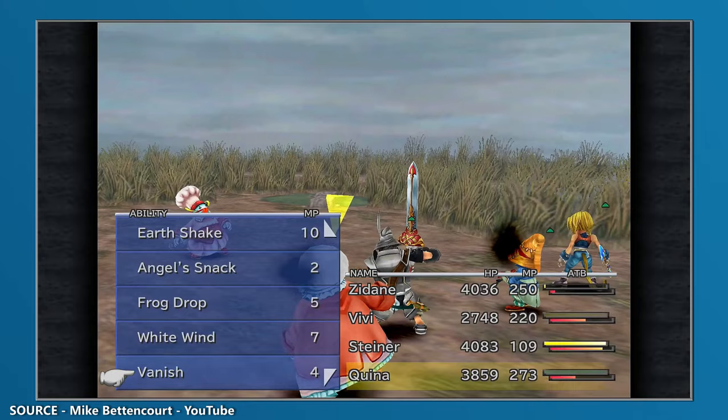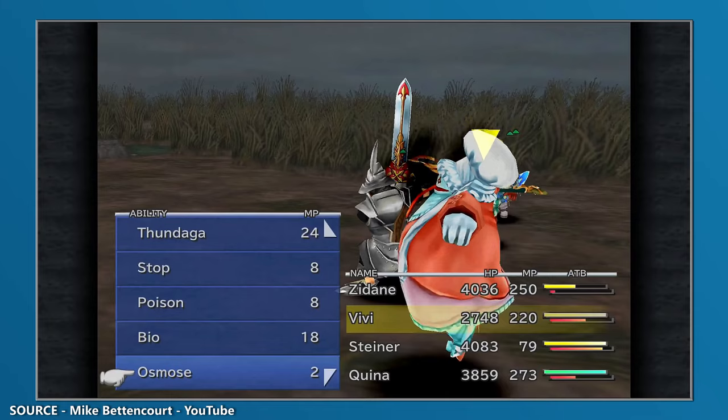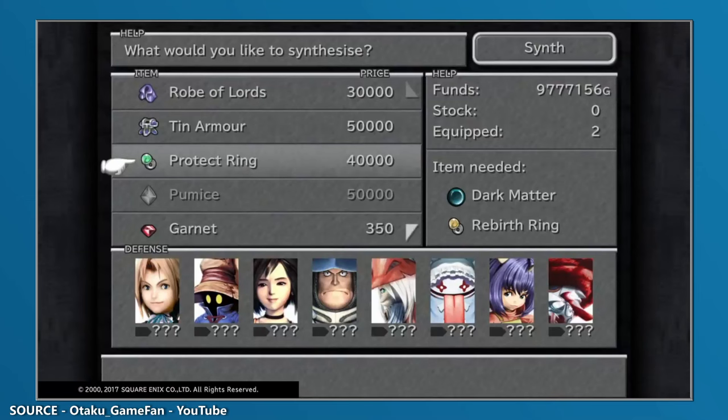It's understandable, then, that many would want to consider alternative routes for acquiring the Robe of Lords, and those routes would include exchanging 10,000 of your hard-earned points from Chocobo Hot and Cold, retrieving all the Stellazio coins, and synthesizing it via Hades' shop after the Superboss had been defeated, of course.